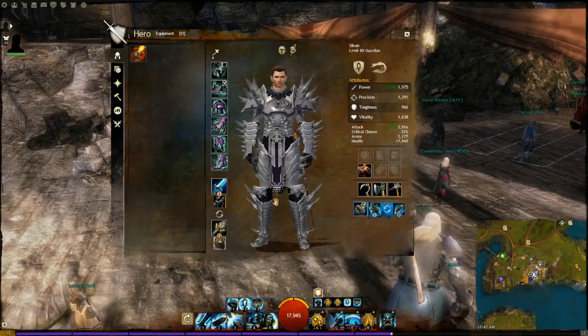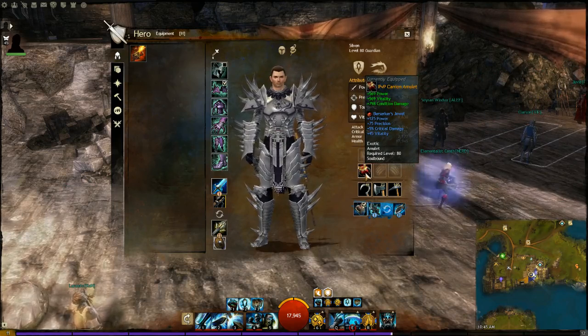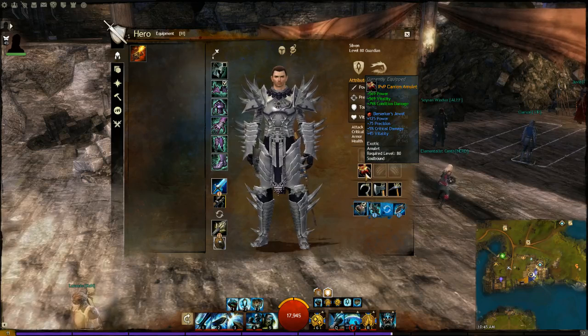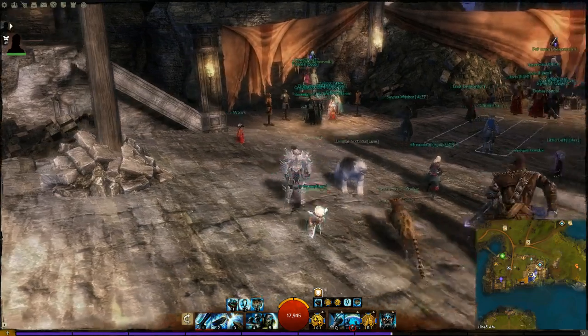The trinket I use is the Carrion Amulet with the crit damage on it as well - it's a good one. And that's just about the stuff for the weapons: sword with focus and shield with scepter.